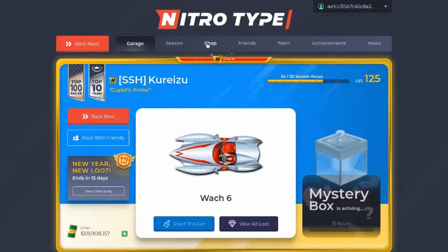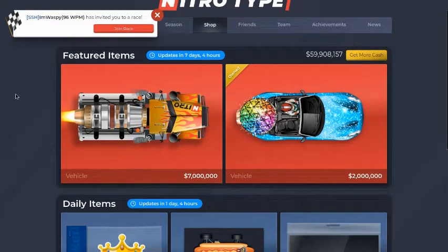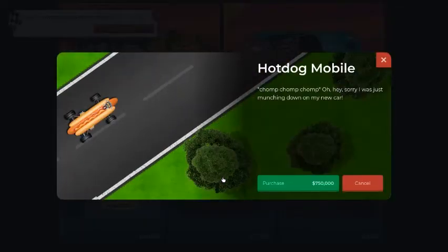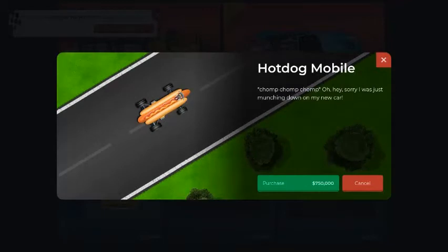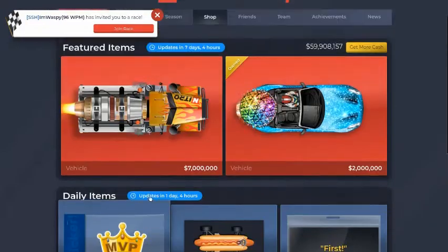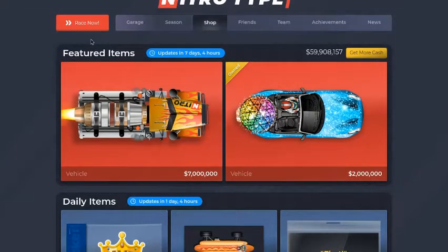We go to the shop and we can see that we got a bunch of new stuff early in the game. The hot dog mobile — the hot dog mobile is in the game! Oh my god, I don't know what to say, this is insane.